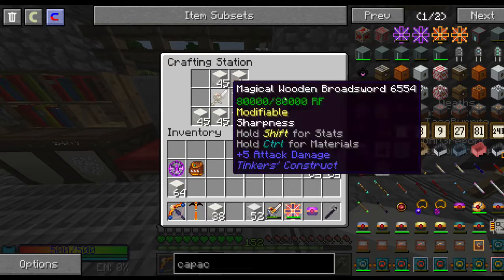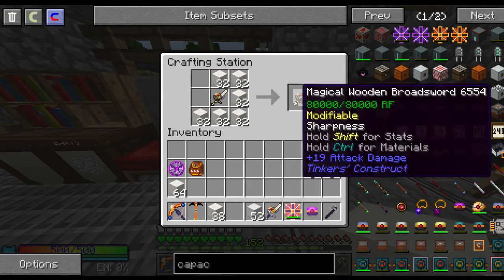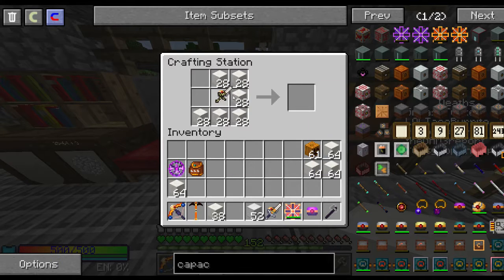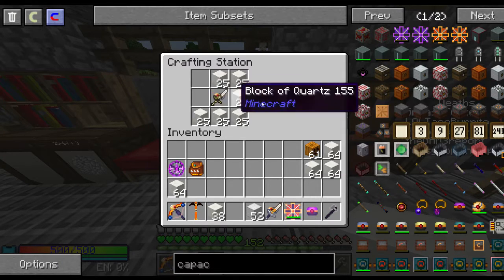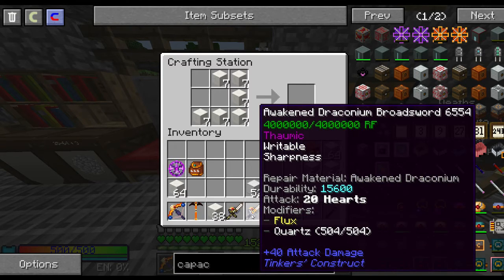Now let's max out the Magical Wood broadsword. It obviously has more modifiers, so we'll be getting a lot more damage from the quartz. It's much more about the number of modifiers than the actual base damage. The quartz modifier doesn't scale off base damage — it's purely off the modifier count. So if the Magical Wood has more modifiers, it can make up for the 19 base damage on the Awakened Draconium. After adding all the quartz, we get up to 43. The test has proven that the Magical Wood broadsword is better than the Awakened Draconium.